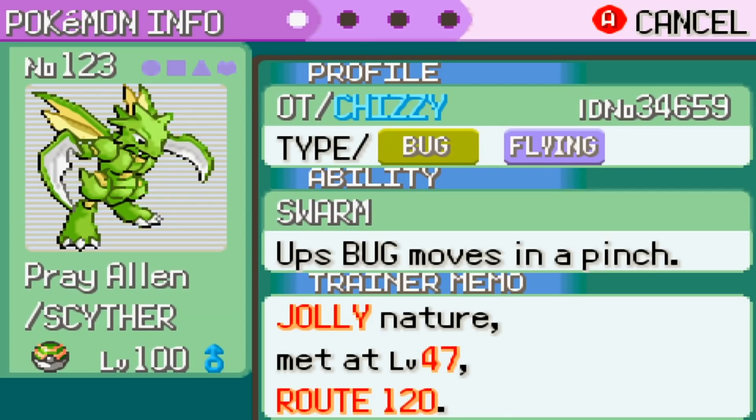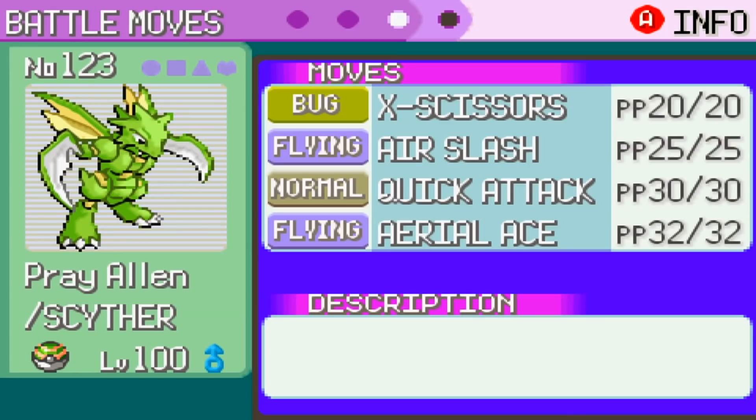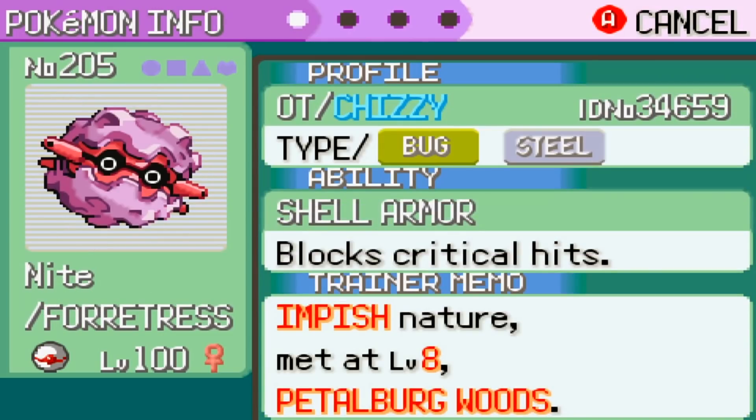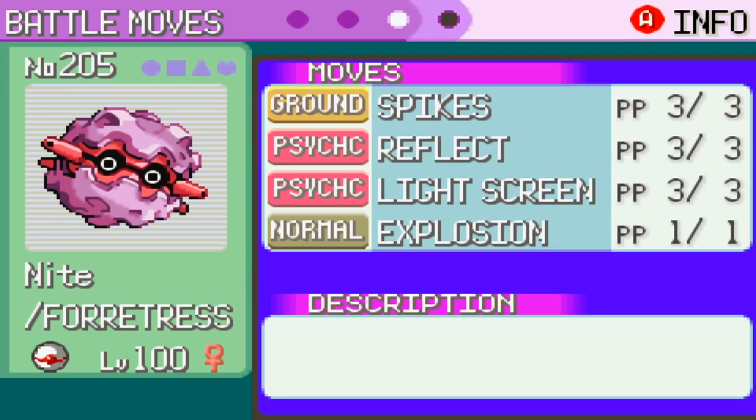With the badge boost, Scyther can outspeed stuff like Alakazam, but not quite Mewtwo or Deoxys. We're holding the Silver Powder, which boosts Bug-type moves by 10%, and we also have a strong STAB move in Air Slash with that high flinch chance. I'm also running Aerial Ace for hitting Phoebe's Double Team spammers. Forretress is my only true defensive Pokemon — it's got Shell Armor in this game so it cannot be crit. Quick Claw on this as well, of course, just for that infamous Chizzy priority OK Boomer. Explosion is my only attack; I'm running dual screens as well as Spikes on this set.